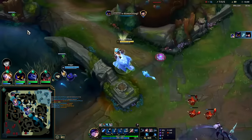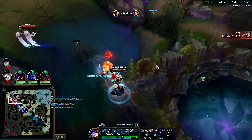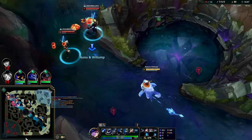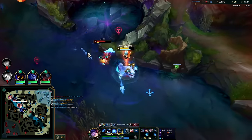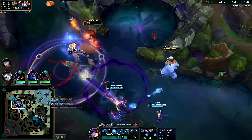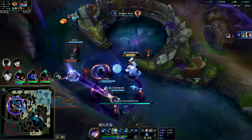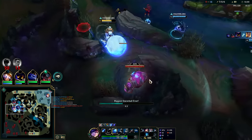We get Mejai's stacks. Veigar gets some permanent AP from killing or getting assists on champions. They're still getting away with winning fights over here — I don't get it, it makes no sense. I got smited — he's turbo-slowed. I didn't get an assist on her so no Mejai's stacks for me, that sucks.